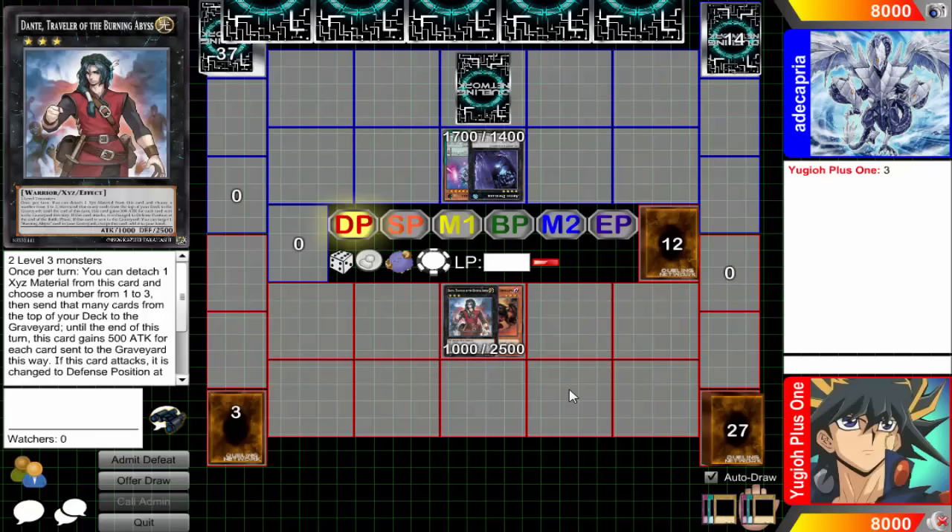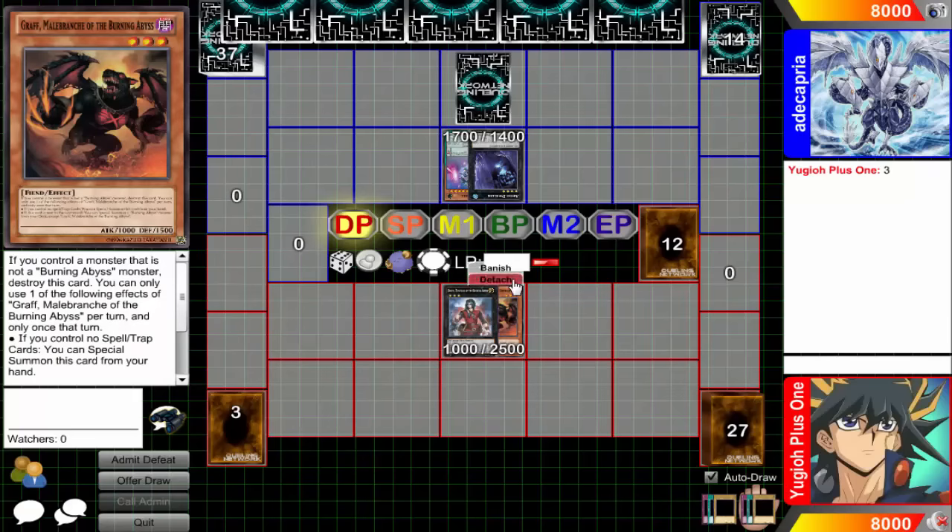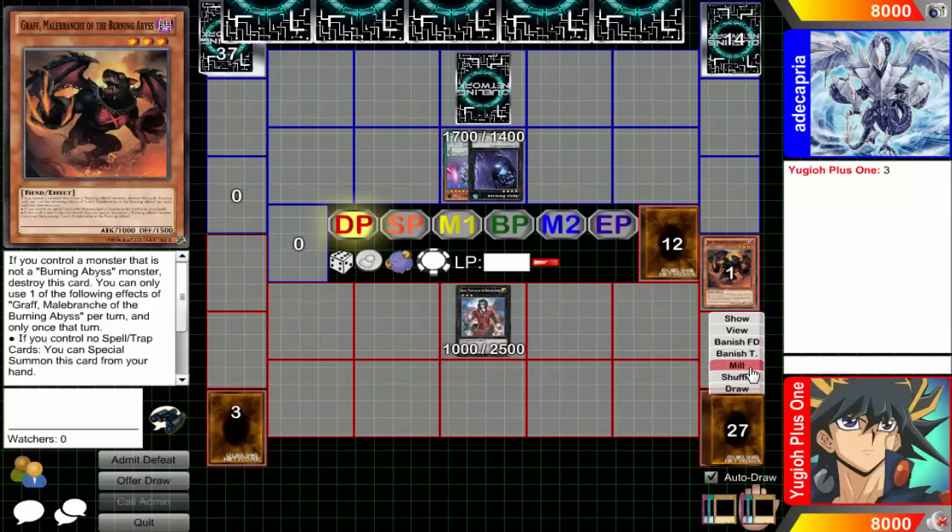These are rulings that are going to come up whether or not you know it, just so you can better yourself and understand why they're happening, and to prevent any misplaying or cheating, whether intentional or not. The first one involves Burning Abyss and how they work. If I have a Dante out with one material, I want to use Dante's effect. I'll declare his effect by detaching, declaring how many I'm milling — milling three — and that is all cost. Now my opponent gets the chance to respond. It's quite common for people to just say 'three' and expect you to respond before they mill, which is not how it works.